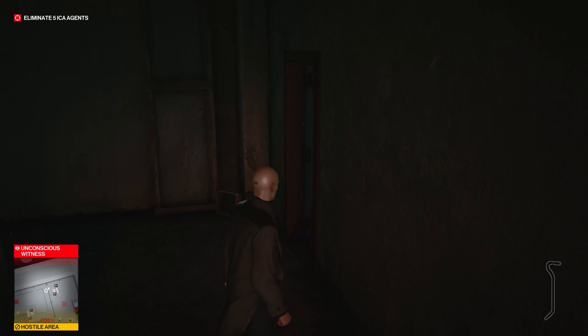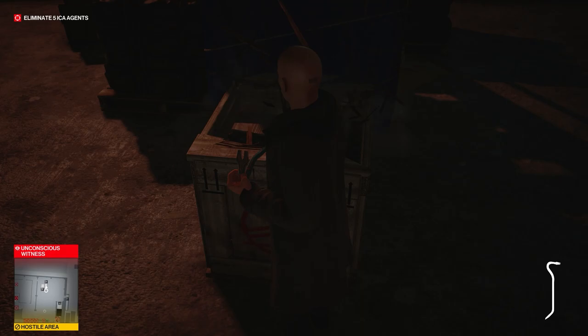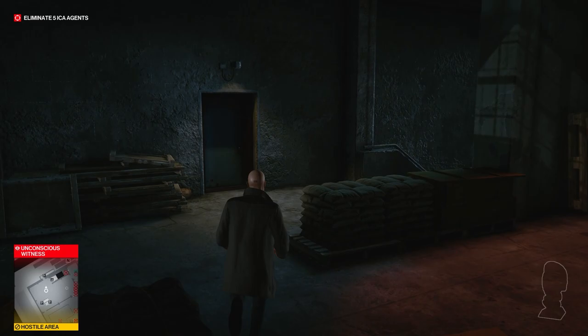You're going to pick that crowbar up, and then go back the way you came. Turn right through this door and then subdue this guy. This box right underneath the stairs is where our first piece is going to be — the one we need for this easter egg — and it's a gold idol. We're going to pick that up.